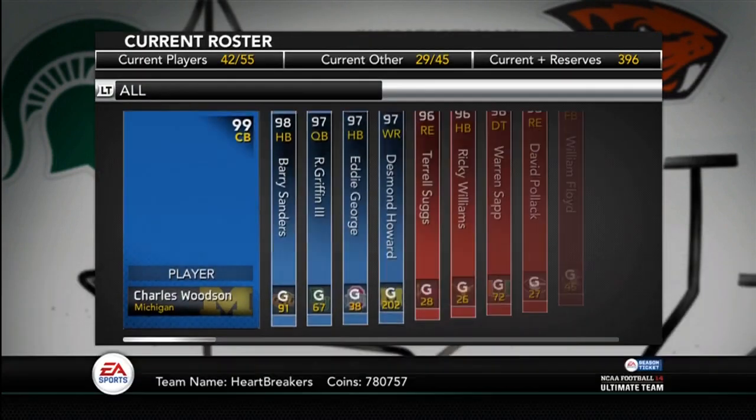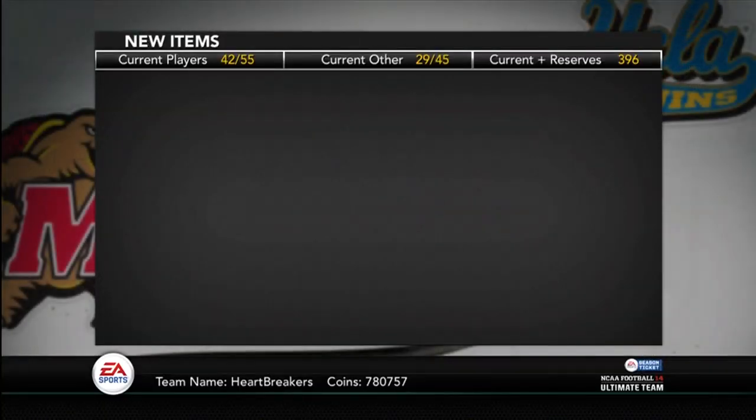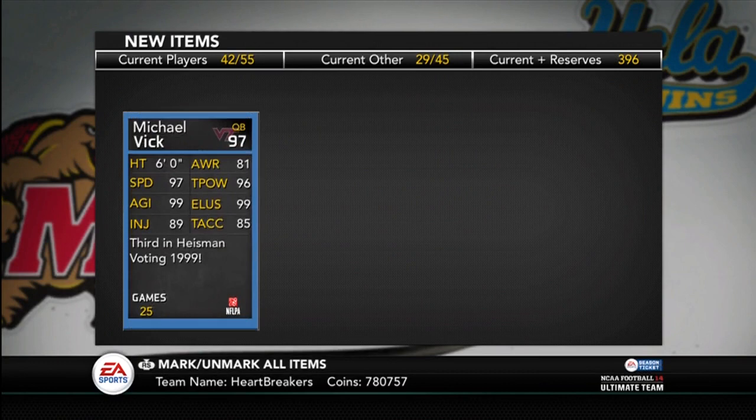Let's update the item. I've got to back all the way up. There he is — 97 overall Michael Vick, Heisman Winner. If we flip him over, he's got 97 speed, 99 agility, 89 injury, 81 awareness, 96 throw power, 99 elusiveness, and 85 throw accuracy.